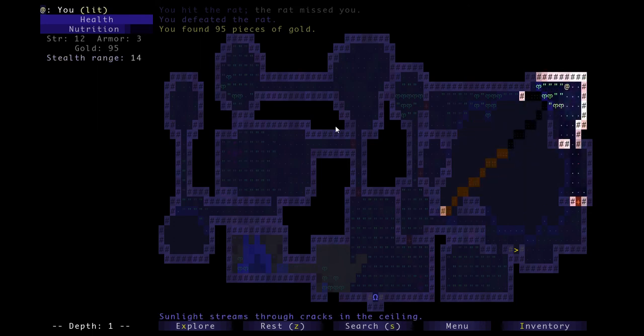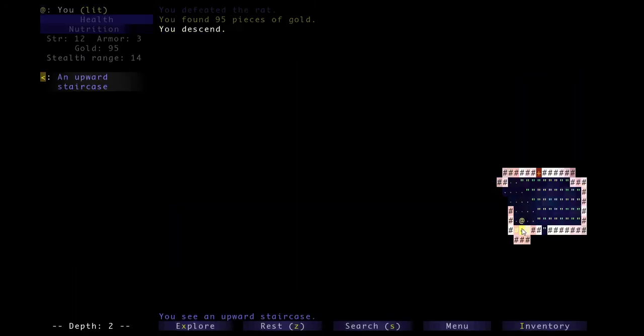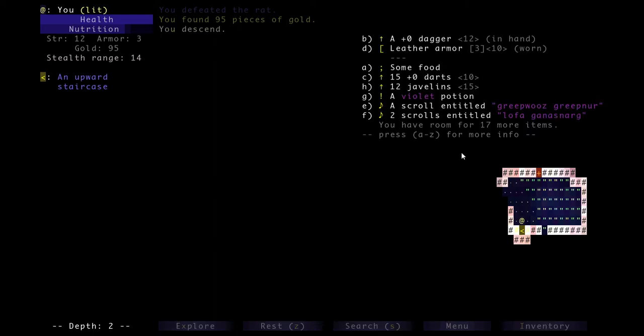It looks like that is the entire first floor. Here's the downward staircase we walked past. The upward staircase looks like the same thing but with an arrow pointing in the left direction. Now we're on depth two. From the first floor we got just a potion, three scrolls, and some javelins. The javelins are a little bit too heavy for us to use right now, but I'll still save them for later.